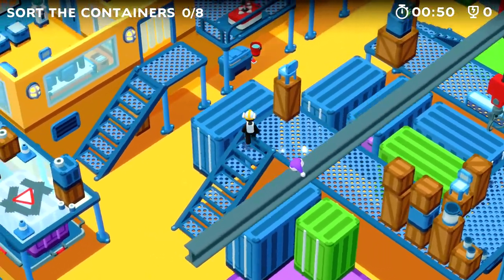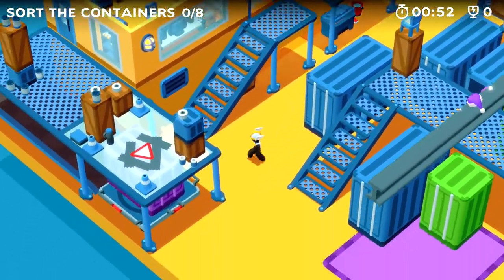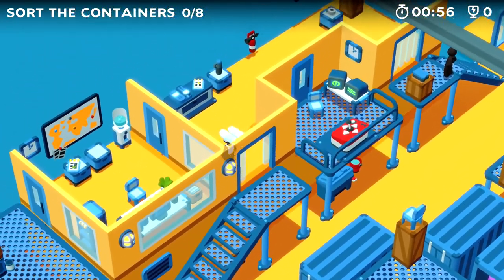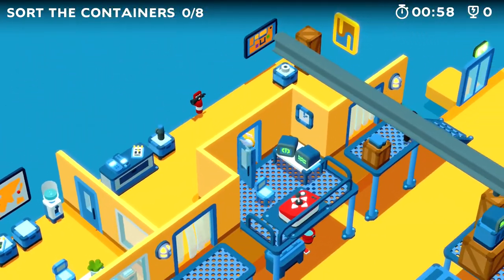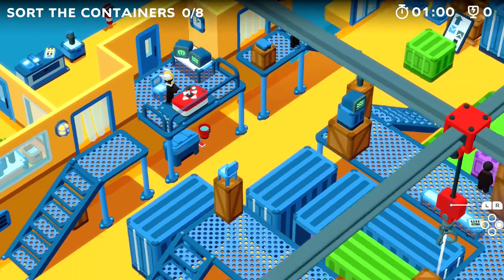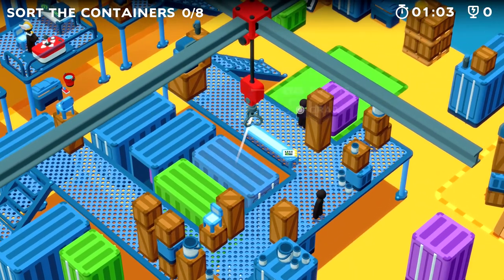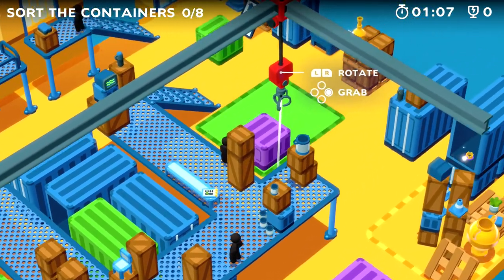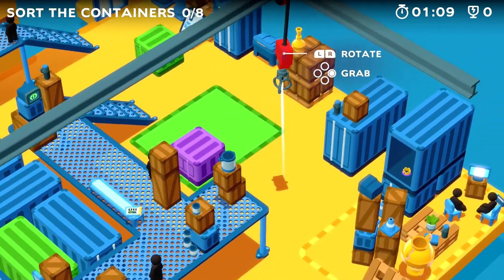Where did we leave off exactly? I was really stupid last episode and I didn't see the controller. There's actually a controller here - we can rotate it. Okay, but why would it ever rotate? That doesn't make any sense.